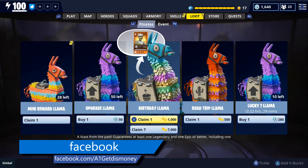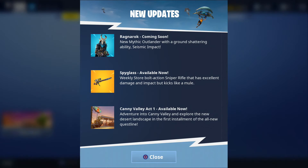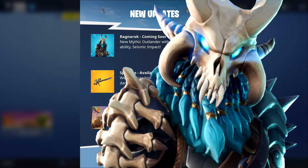For today's video we're going to open up my last seven birthday llamas, but before we open those llamas I wanted to point out that we're going to be getting a new mythic outlander called Ragnarok. I tried looking up this outlander on Storm Shield One but wasn't able to find him or his abilities in the database. This is what the new Ragnarok mythic outlander looks like, and the description from the news update says he has a ground-shattering ability called Seismic Impact. I'll leave a link to the patch notes in the description as soon as they release.